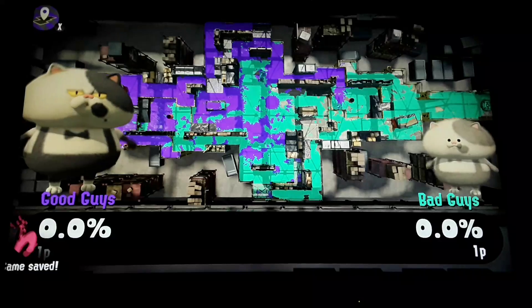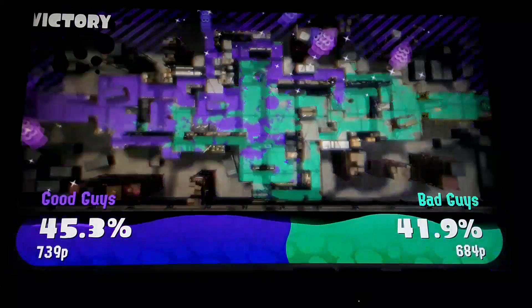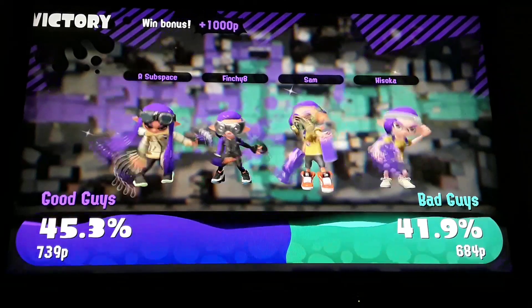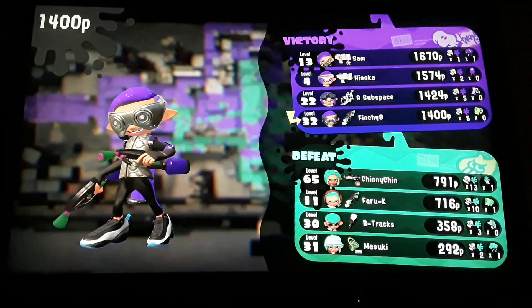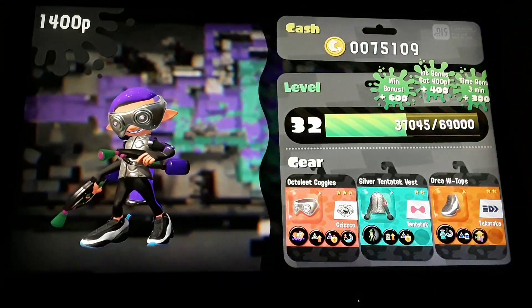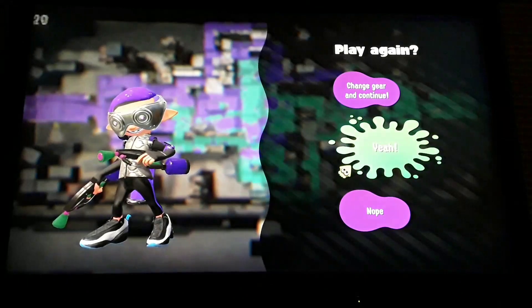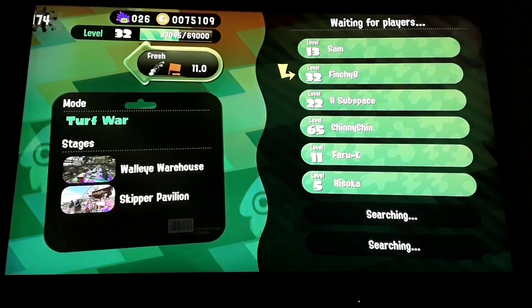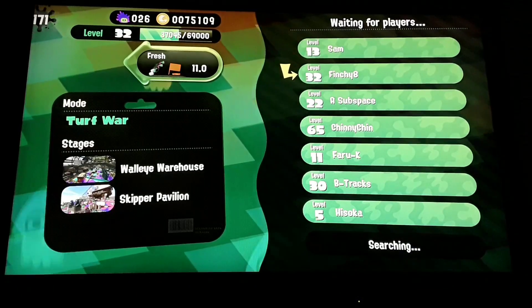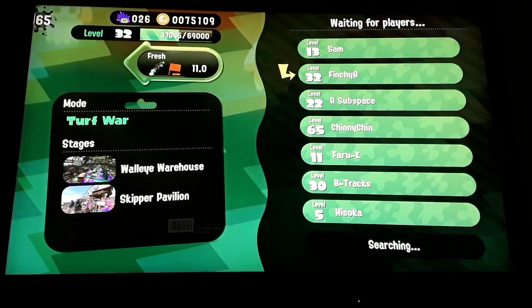More abilities that can help you avoid getting camped include quick super jump, which makes you jump so fast that the enemy may miss their shot and you can get away. There's also quick swim speed, which helps you move fast in squid form. Speed running in regular form doesn't help as much, but jumping does make a difference.